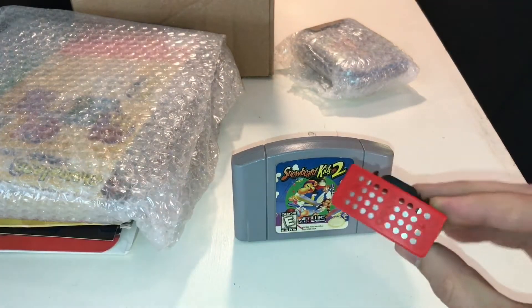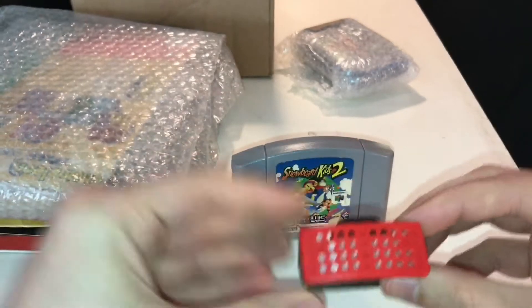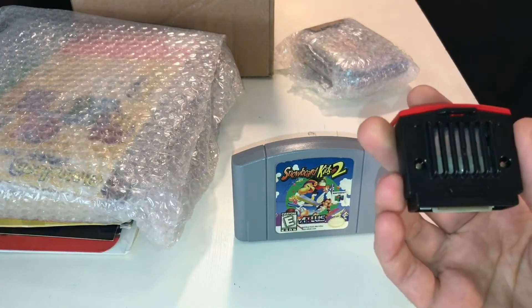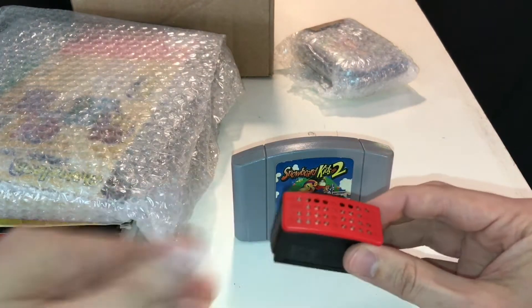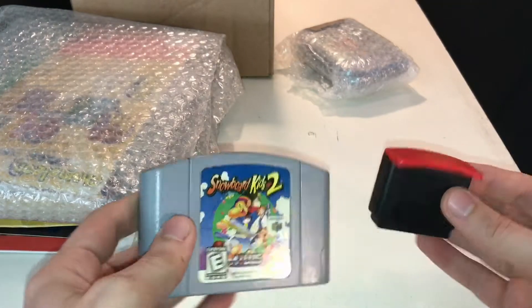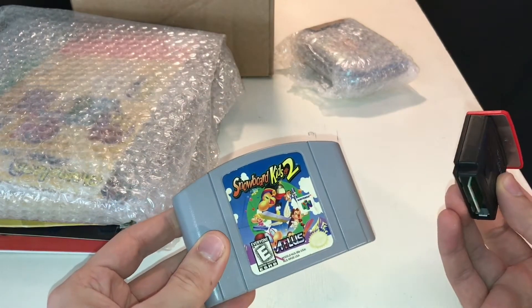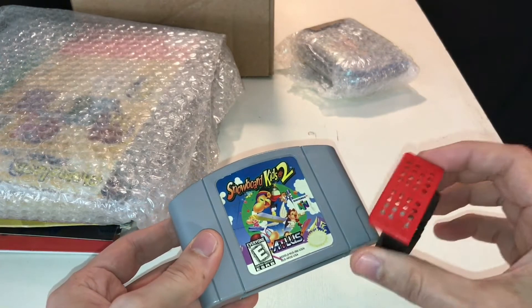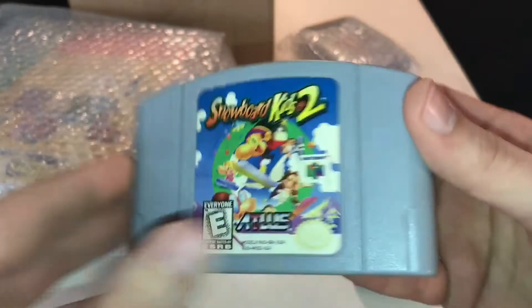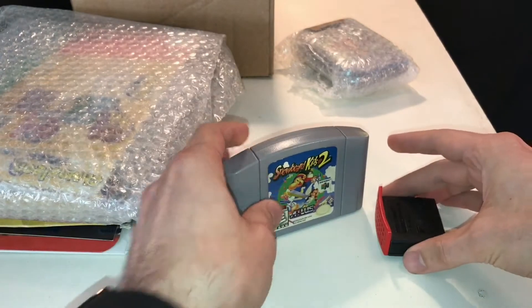The seller had the bundle with the Expansion Pak as well. In a previous video I showed Donkey Kong 64, which was supposed to come with the Expansion Pak but my bundle didn't include it — so now I have it to add to the Donkey Kong 64 bundle. The Expansion Pak is basically a hardware upgrade for the Nintendo 64 that gave you better graphics. The deal was essentially: I paid retail for Snowboard Kids 2 and they threw in the Expansion Pak. Both are in great condition and it was a super deal overall.